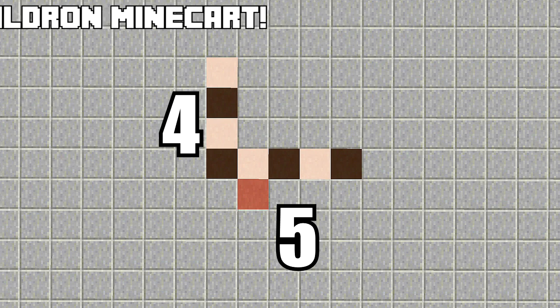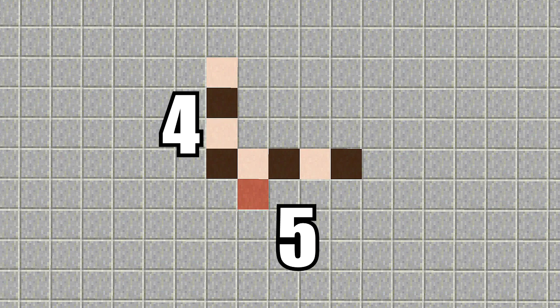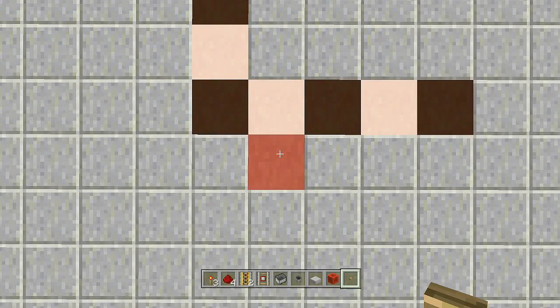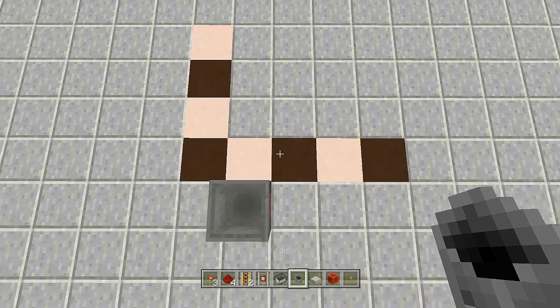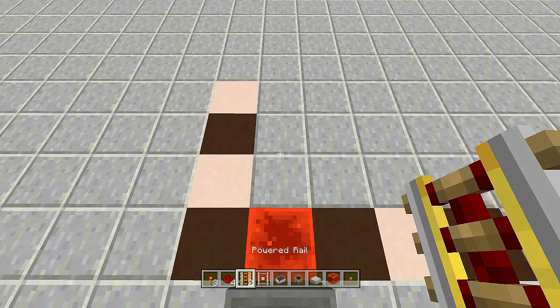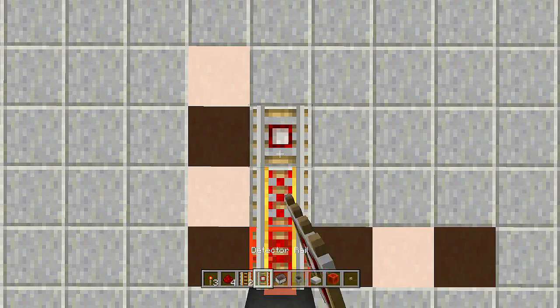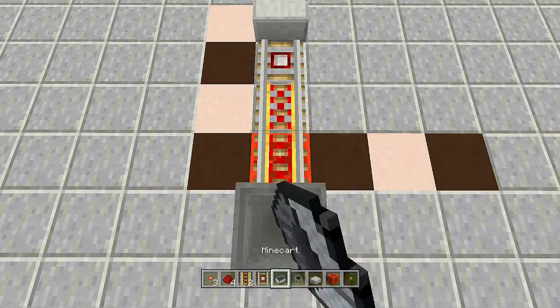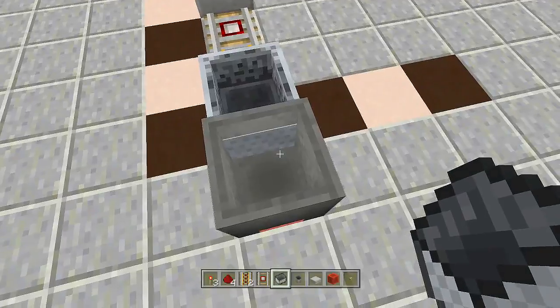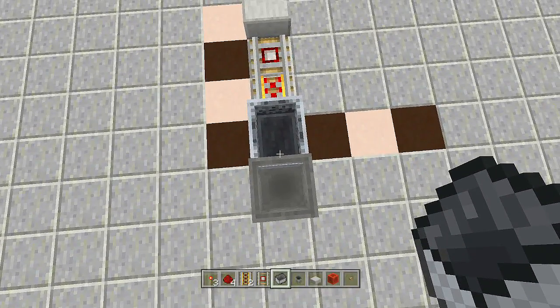Number three is the minecart behind the cauldron secret door. You'll need a five by four spacing — that red stain clay block is where your cauldron goes. Resources: six sticky pistons, one redstone repeater, three redstone torches, four redstone, one wooden button, one block of redstone, two powered rails, one detector rail, one minecart, one cauldron, and one slab. Come to the red stain clay block, place your cauldron, then behind it break the block and place your redstone block. Place two powered rails going that way, then a detector rail, then a stone slab in front of it. Place your minecart here, and I highly recommend filling the cauldron with water so you can't see the minecart.